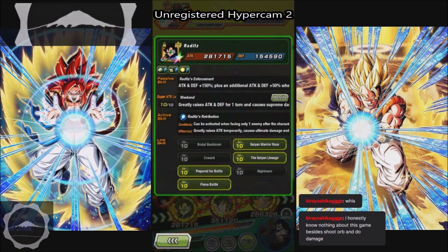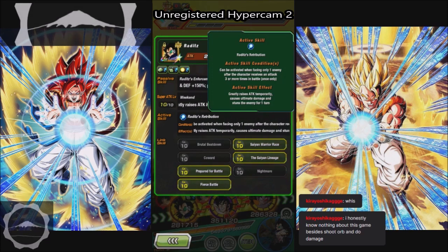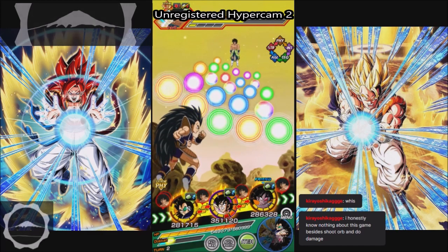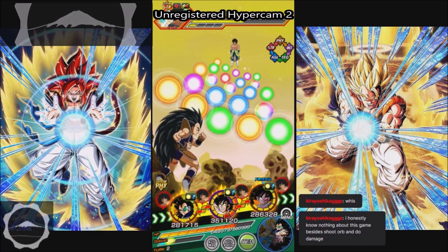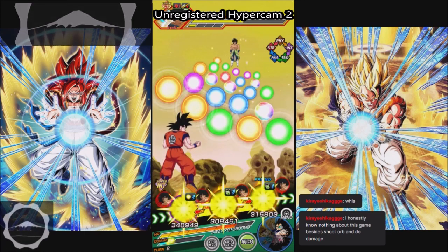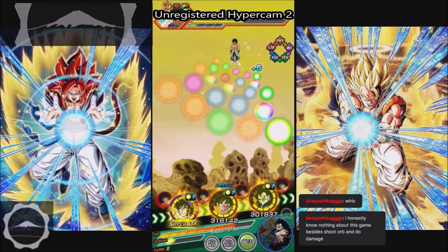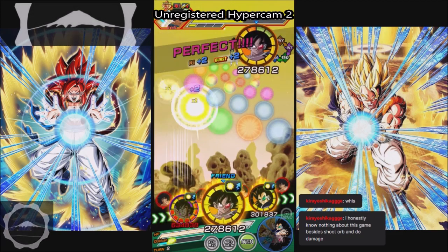What is Raditz's condition? He needs to take three hits. I want to use his active skill one time, but no — I gotta get Goku's KO. I need to get Goku's finishing blow.